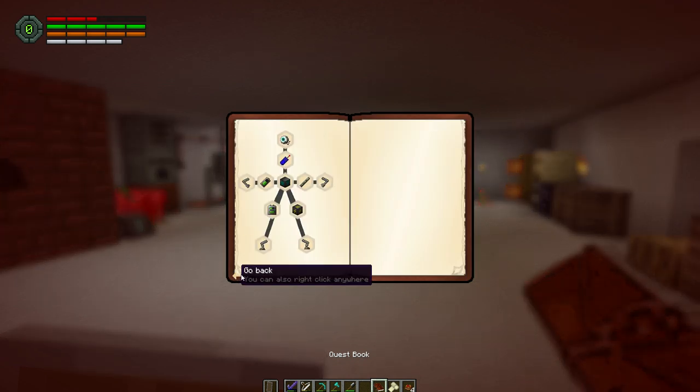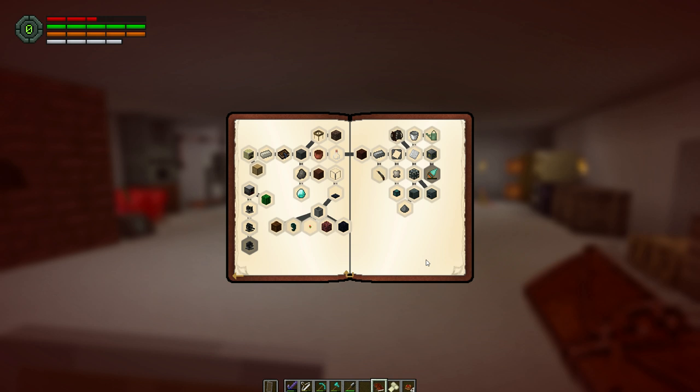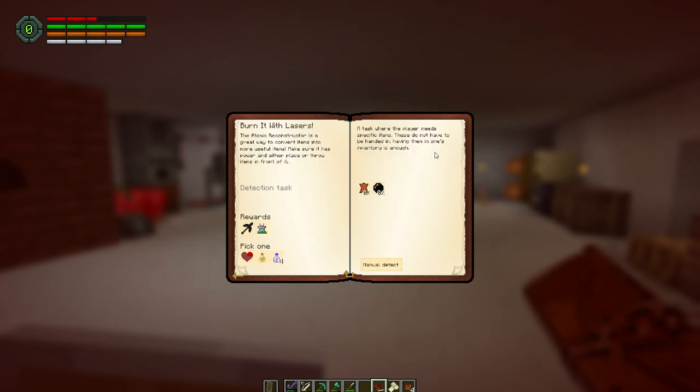Going back to our quest book under Infrastructure, there's 'Burn it with Lasers.' We need to make eight void crystals and 32 leather, which we already have, and we'll get a void crystal, an all-in-one tool, and a scanner.